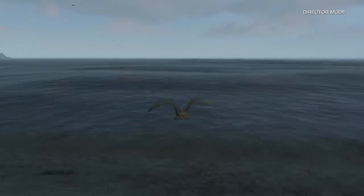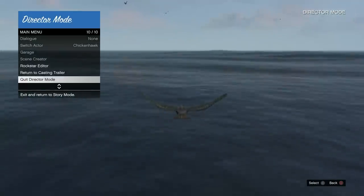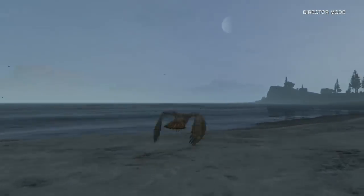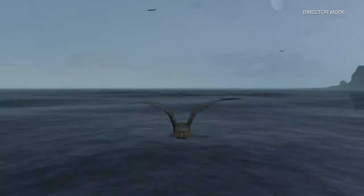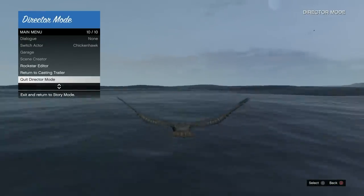I'm going to get my bird, fly out to the ocean, hover over quit Director Mode, double tap X, and then quickly double tap the PS button right before I hit the water, then start detailing online and decline the alert. I was a little screwed up there — I didn't actually quit Director Mode before hitting the water, so it's going to launch me back into the trailer. I'll select the bird and try again.